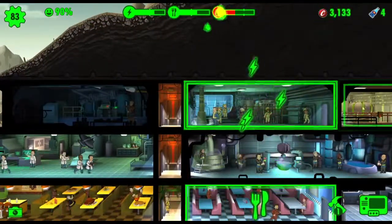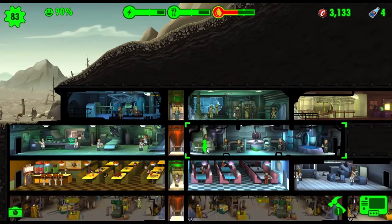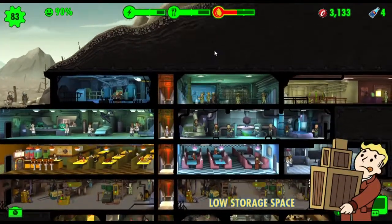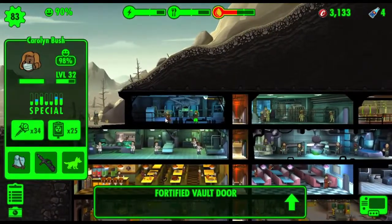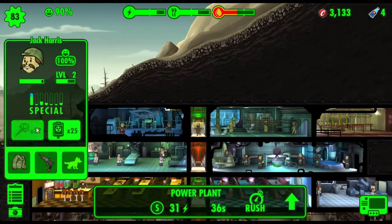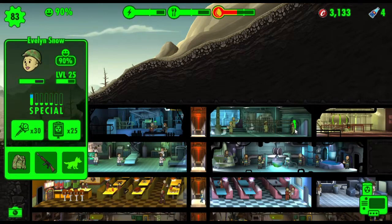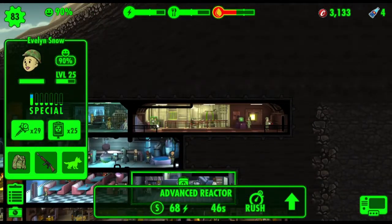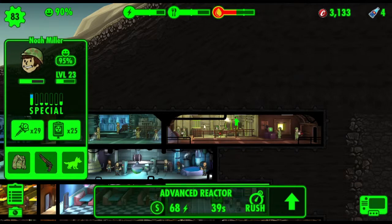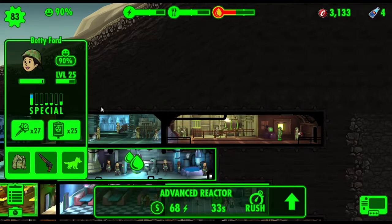Now what you need to do after that is go through and heal everyone. Quickly go through and heal everyone, because just in case you get a secondary attack, if your guys are really down like this they won't be able to take on that attack, or the happiness level will drop too low. They will recover on their own over time, so if you leave a little bit like that that's fine.